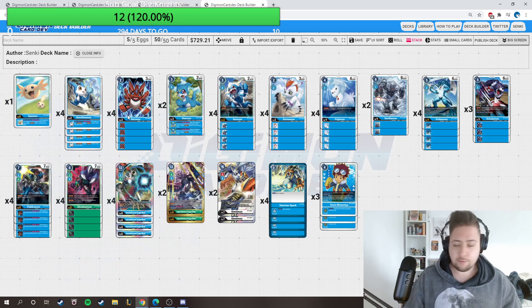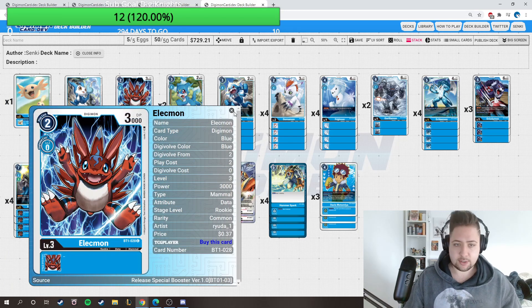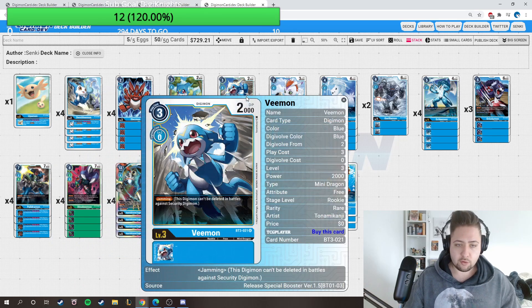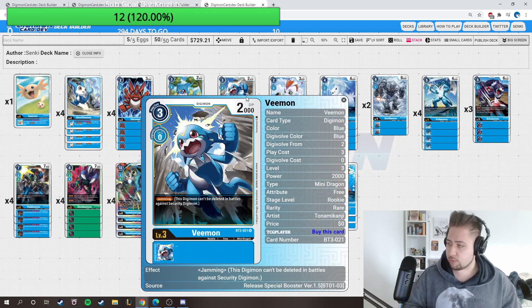We're playing four Alecmon for the two-cost starter that we can easily play out. We play two Vmon - the one draw effect is okay, but we only have him at two. Four Jamming Vmon to evolve the Digimon or hard-play is also fine. Don't die Jamming op.